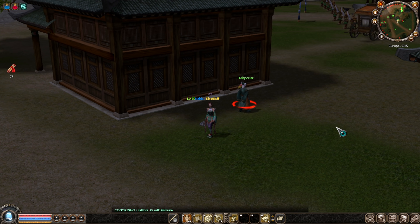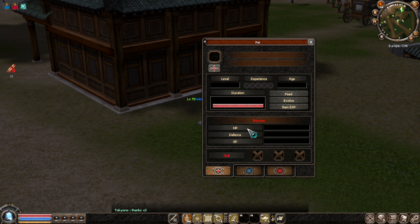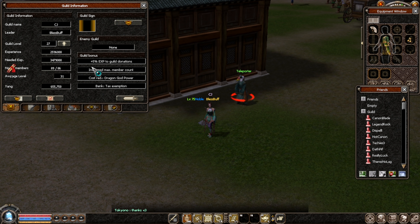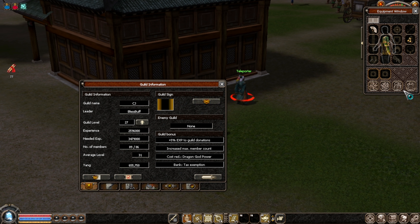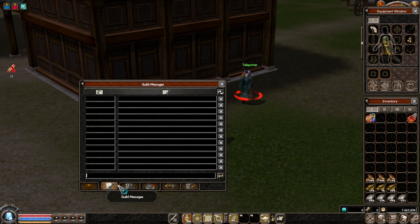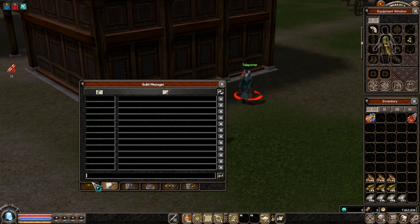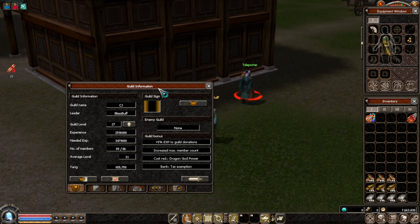Hello everyone and welcome back. For anyone that doesn't know how to add Power of Elements, I'll try to explain it as quickly as possible. First thing, all you need is a guild which has to be level 21 or higher to actually purchase Power of Elements. My guild right now is level 27. You need level 30 characters minimum to actually add elements and donate to the guild.